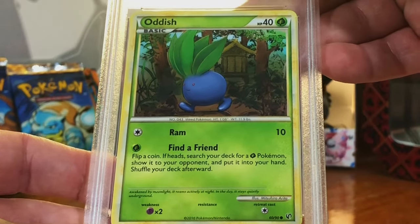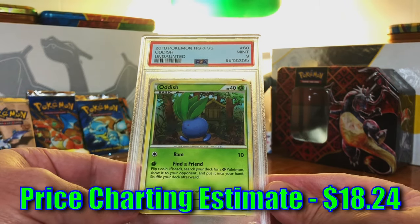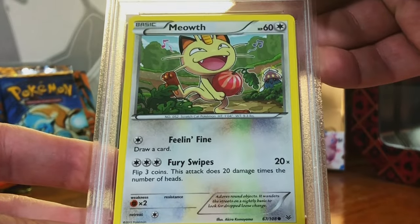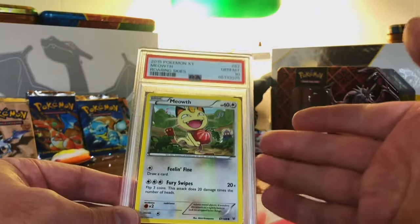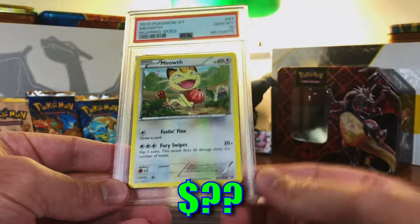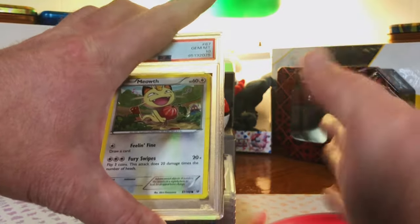Oddish Common from Undaunted — I think it's a 9. Mint 9! Very nice, I like the artwork on this Oddish. We're nearing the end almost. Meowth Common from Roaring Skies — love Meowth. I'm gonna guess a 9. Gem Mint 10! I am so excited about life. I love doing these returns — I hope you're all enjoying this because I am over the moon excited.